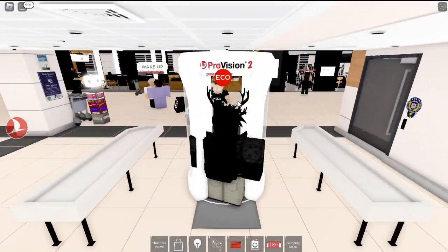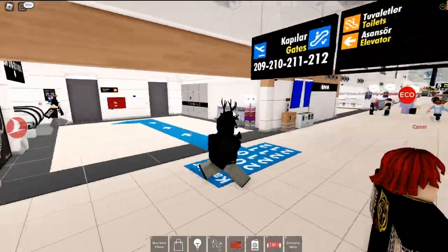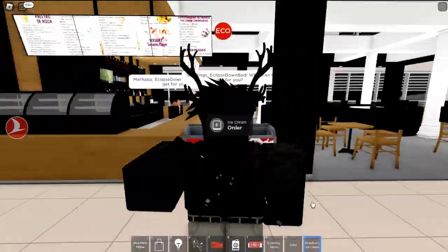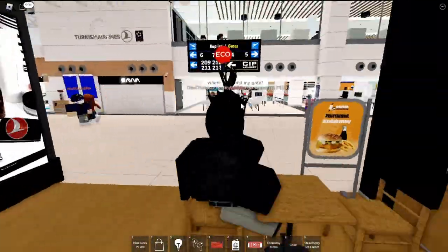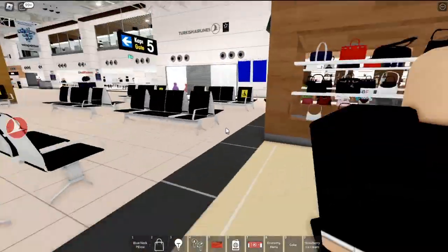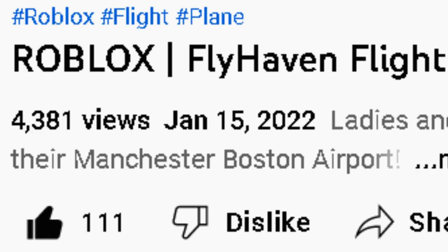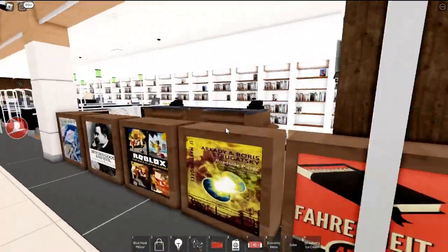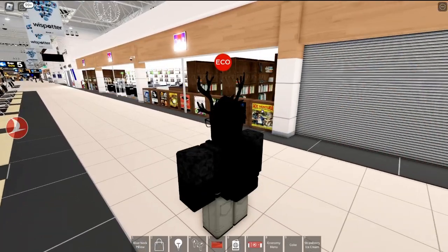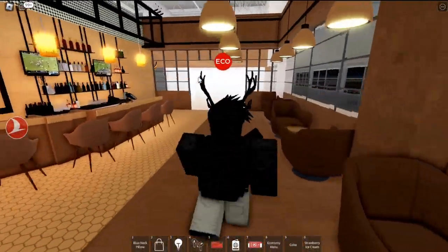Here's even more security measures — you can just walk through, nothing really checks you. Here's the second part of the airport and they did an amazing job filling up space. We have even more stores; this might be one of the better airports I've seen in a while. I've been gone from the Ro-Aviation scene for almost a year, but this airport is really nice. We've got a bookstore, more cafes, and it's not copy-and-paste either — different stores with different items. This restaurant over here is lit.